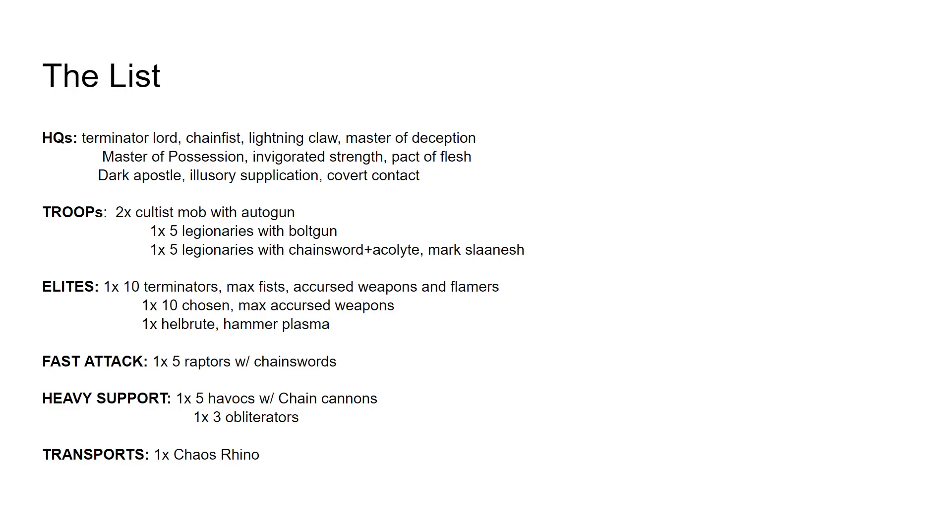Speaking of Elites, we have one big block of Terminators, maxed out — nearly 400 points — with Max Fists, Accursed Weapons, and Flamers with the Mark of Slaanesh. Then aside from them, we have 1x10 Chosen with just the two Akimbo Accursed Weapon builds. This is another unit that's very powerful in melee, and I plan to have them function a bit more independently than the Terminators.